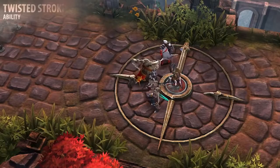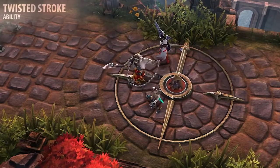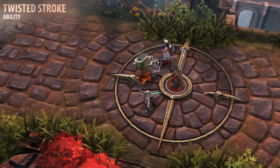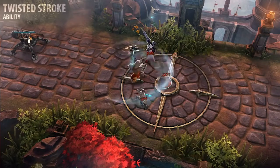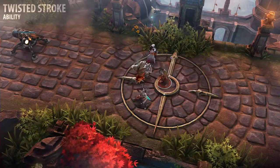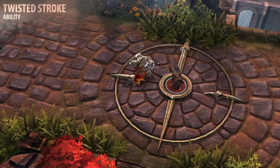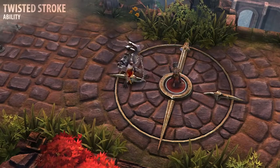When activated, Glaive's Twisted Stroke resets his basic attack, allowing him to instantly strike his target again. This attack is guaranteed to critically strike and can also deal bonus crystal damage based on his crystal power. Twisted Stroke also passively grants bonus critical strike chance and increases the cleave damage from critical strikes. The overdrive on this ability significantly increases its bonus cleave damage. I recommend learning this ability at level 1. Weapon builds should usually upgrade this ability first and take its overdrive.